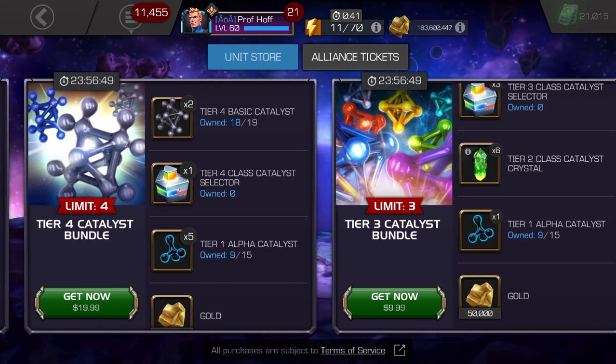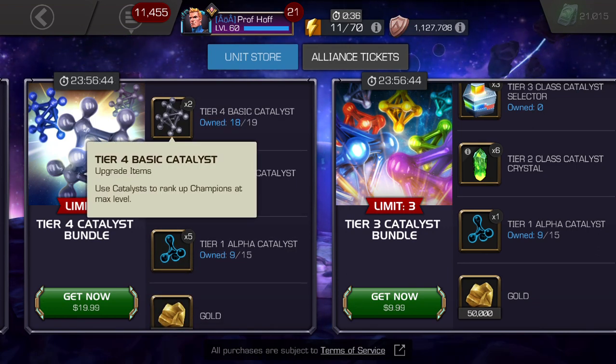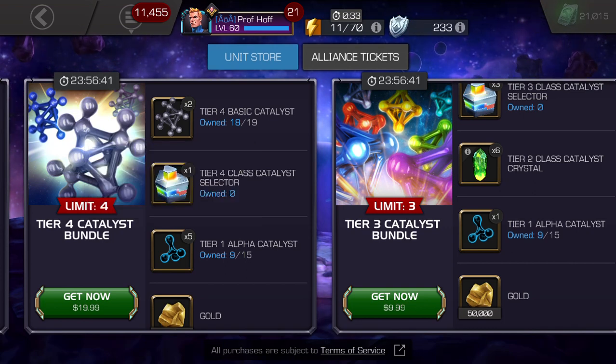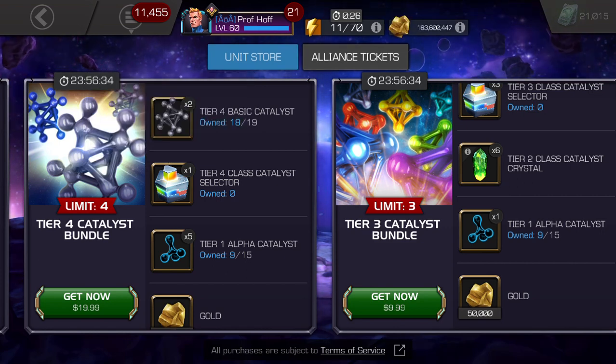The $20 bundle gives you a small amount of tier four basic — basically one for every $10 of your purchase — and one tier four class catalyst selector, which is also really unfortunate. They should give you a minimum of two, at $10 a piece, given what we've seen in past offers on normal days. Sometimes people will comment: 'Prof, why are they going back to terrible offers?' Well, you can't hold the July 4th offers to any kind of reasonable expectation for the rest of the year, other than cyber weekend in November.